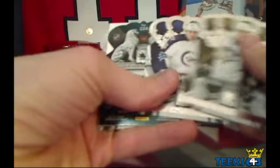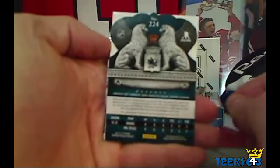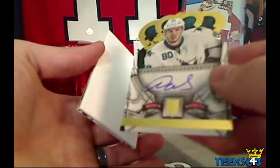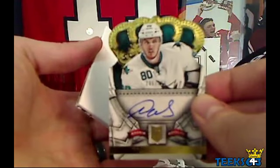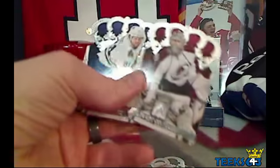All right, first hit - we got a Winnipeg card and a backward San Jose card. That is a Rookie Royalty of Matt Tennyson, number 286 of 499, going to Kepper. Congratulations, Kepper - Rookie Royalty autograph. And two base cards on the back. Pack number two.